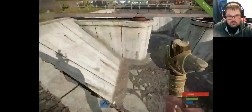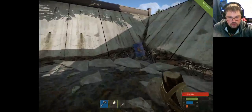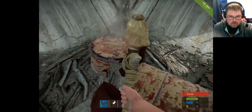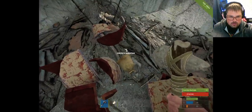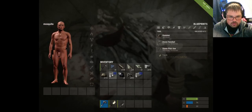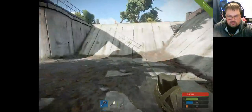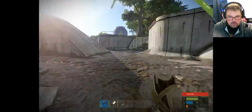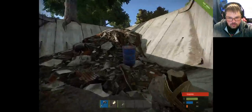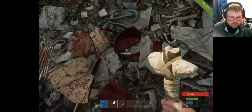Basically we've got a blueprint — this is a blueprint, you can tell by the blue mark on it. You want to study this blueprint. Now we've studied it, we can make that item if we have enough stone. As you can see it took us a lot of energy to run down here and do that.